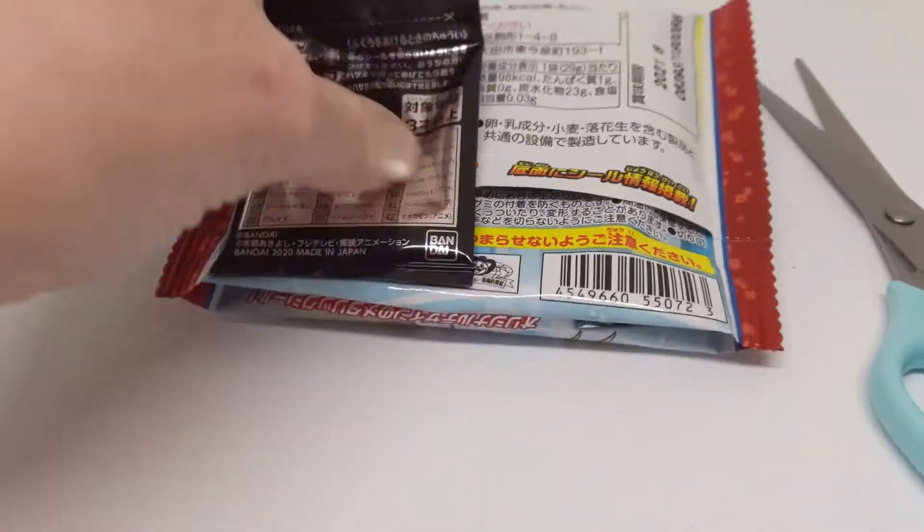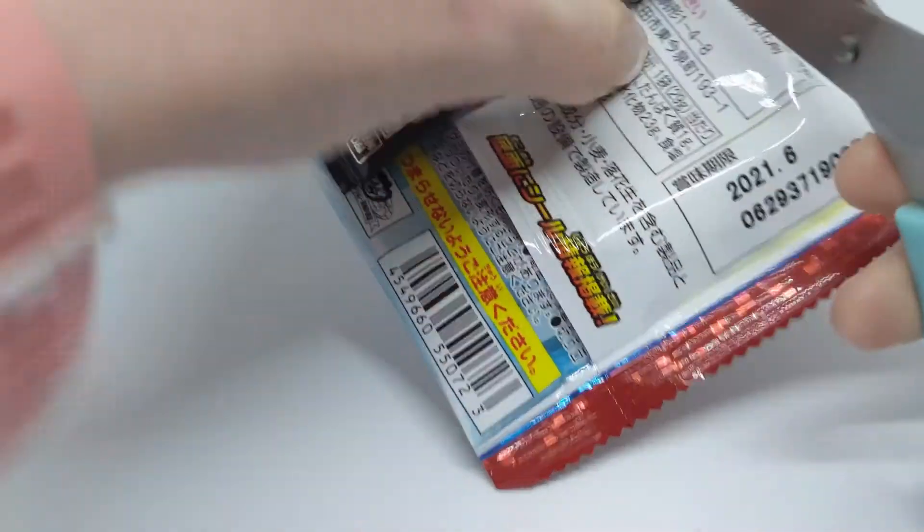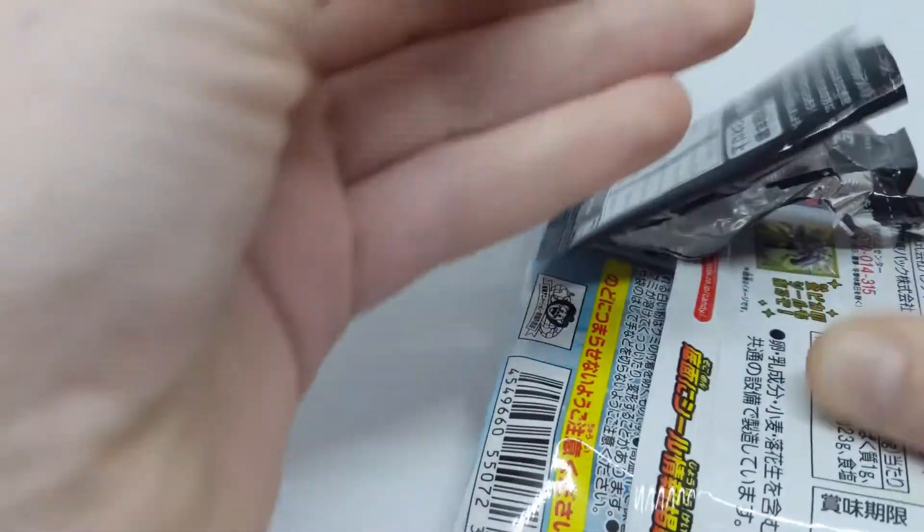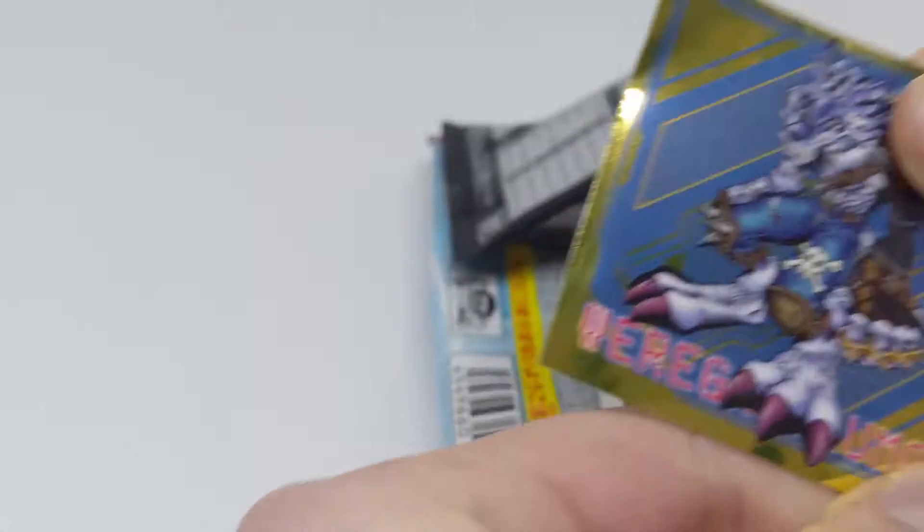As you know from when I opened the last one, I was very excited to get Mimi. I always want Palmon and Mimi, so I'm very excited to get Togemon. Hopefully we get BlackwarGreymon too. I again have a box of these — this time I didn't get them from Japan, I got them from Ami Ami. Next sticker: there's Wagurumon, looking pretty cool.